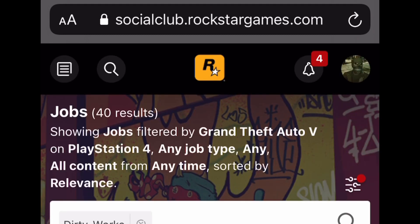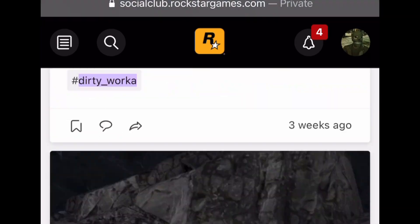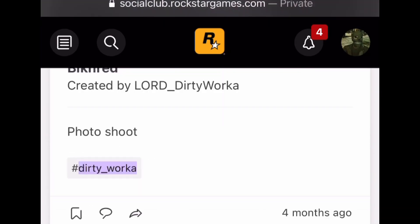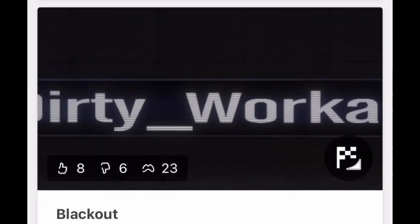Then scroll down to the stunt race called Blackout. Once you find the job, bookmark it so that you can play it the next time you get on GTA Online.